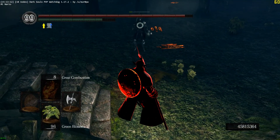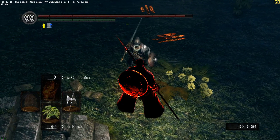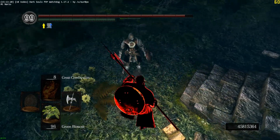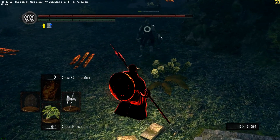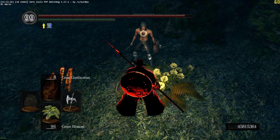You see, you didn't get stunned. You take damage, but you're not stunned. Remove some of your armor — poise. Keep one piece of armor on, at least.